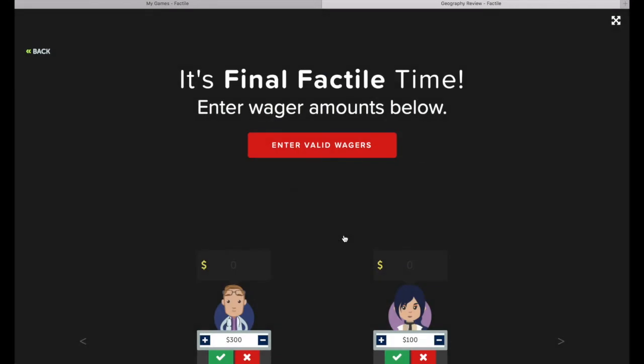In Final Factile, all teams will wager any amount from 0 to the maximum points that team has. So Team 1 can wager anything from 0 to 300, and Team 2 can wager anything from 0 to 100. If your teams are playing in buzzer mode, they can write in their own wagers from their own devices. Once you've entered valid wagers, the button will turn blue and say Play Now. When you're ready to show the last question, press Play Now.